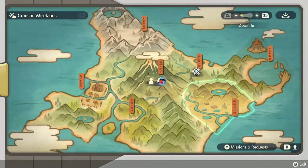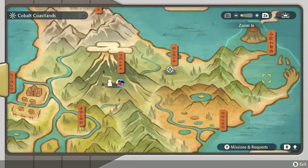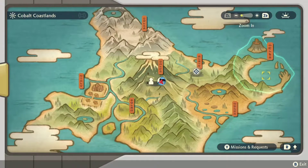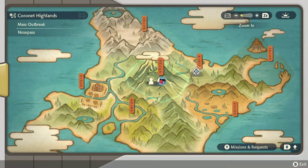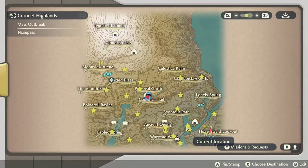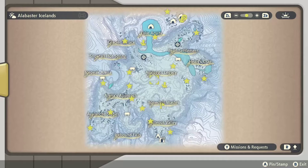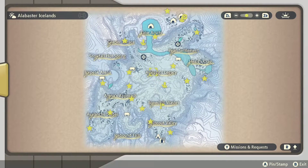Shout out to all the YouTubers that helped me with this. The locations are Cobalt Coastlands, Coronet Highlands, and Alabaster Icelands. Just go to those locations and the wisps should be there — mostly do it at night so you can see better.